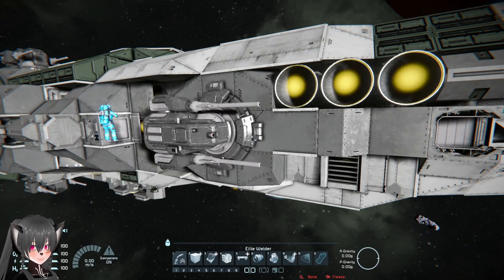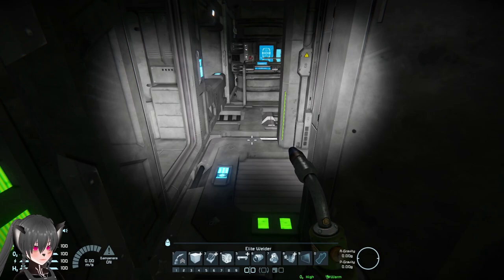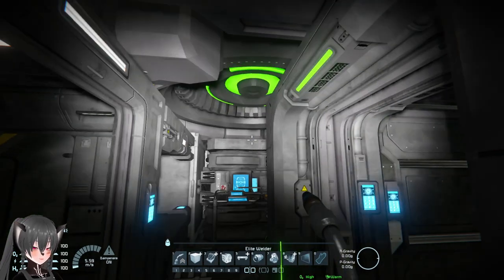The benefits of internal bridges are very obvious, and combat ships do have them when they are designed properly. But here's something you can do to make them even better. This ship is not the best example, by the way.